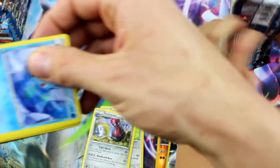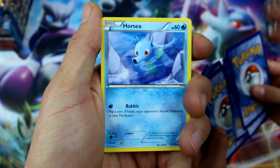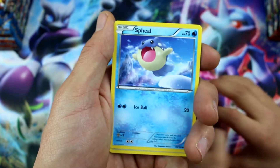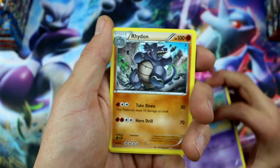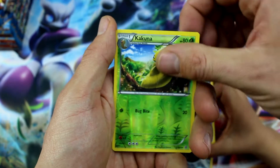Another secret rare like we did in our last video — that would be amazing if we could get that. What do you think, Ryan? Do you think we'll get a secret rare? Probably! I'm hoping we'll get something amazing. Vulpix, Spheal, Honedge, Rhydon, Bouffalant, Linoone, a Cocoon of Rivers.